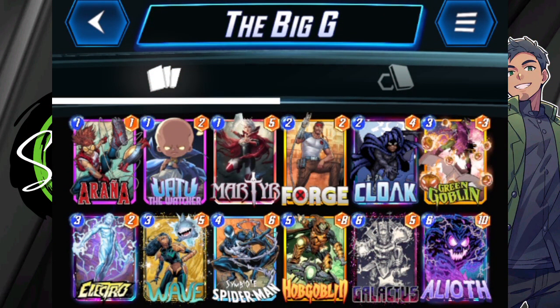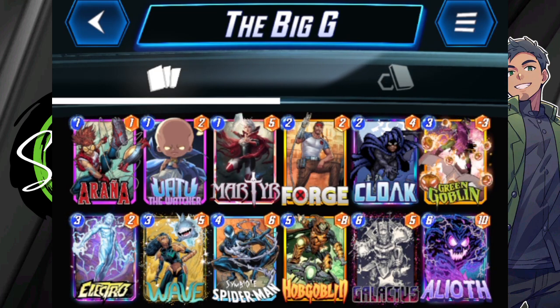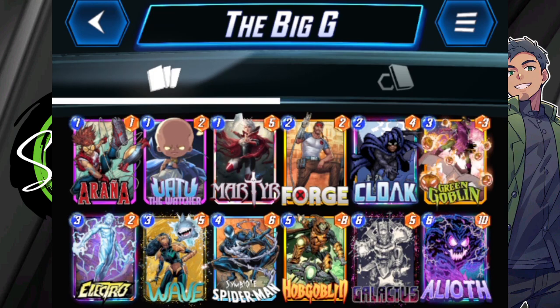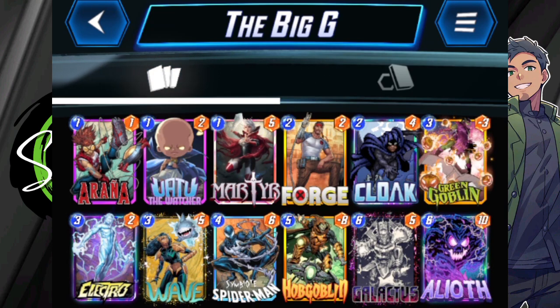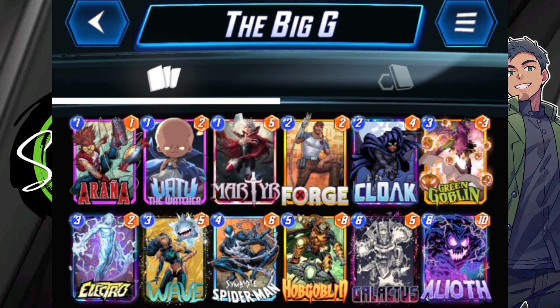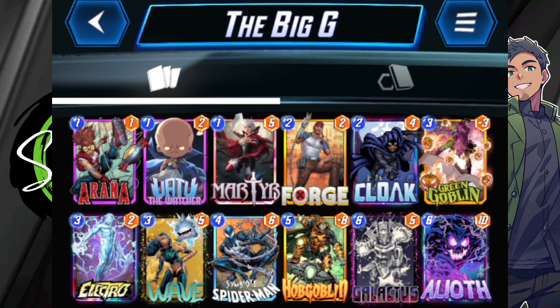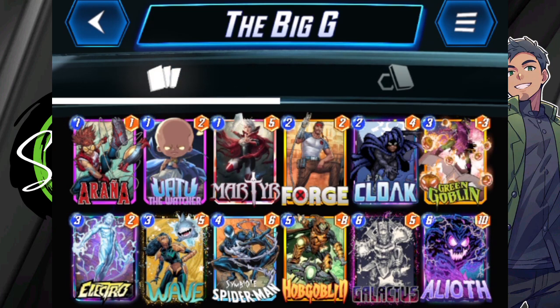What's going on everybody? It is I, Strix, back at it with more Marvel Snap today. I just feel really happy with the Big G deck as it is. I love playing the new card Aranya, I love the new card Symbiote Spider-Man — those activate abilities are just fun to play with Galactus, because it really does give him a boost to completely wreck and demolish. So we're doing it again today.